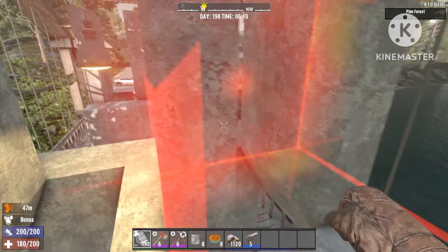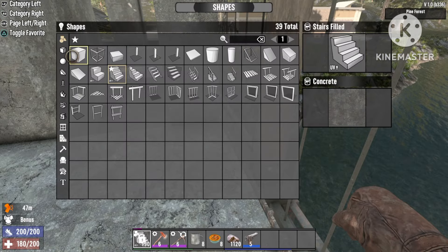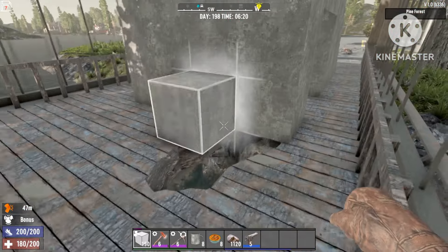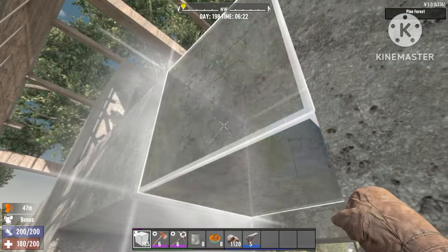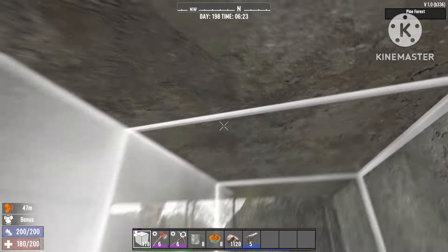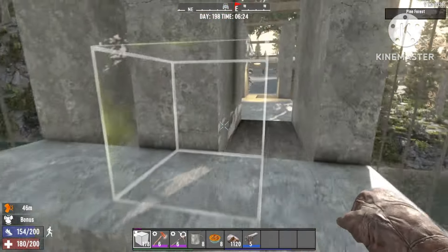It should look like that when you're finished. Now for the final parts — also very important — take a full cube and you're gonna build your main base right here in the center. This is where you'll be sitting and where you'll be safe to shoot the zombies. Nothing can reach you over here — that's the main point of the build.